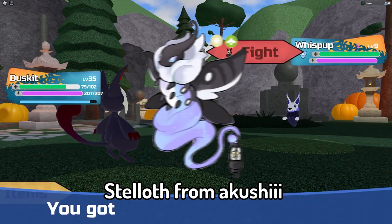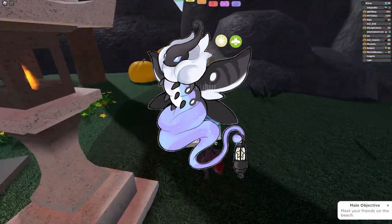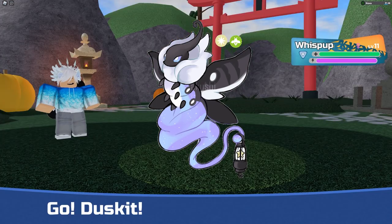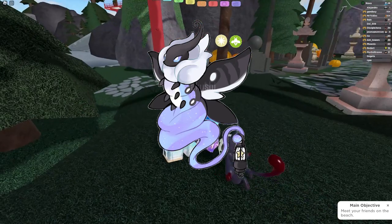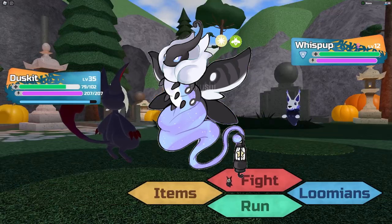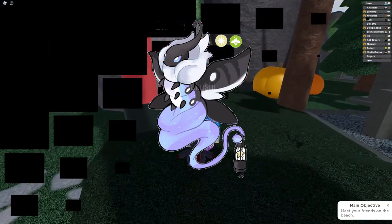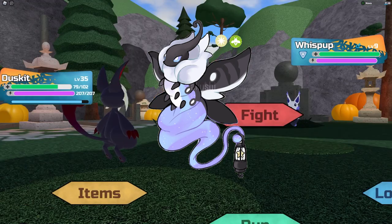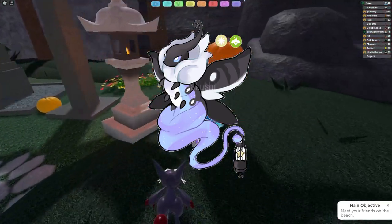At number 6, we have Stelloth from Akushi. Honestly, I'm not a fan of bug type Tenorians because I think bugs are just weak in general, but this bug type looks absolutely amazing. It's also light type as well, which might actually make it even better than just a regular bug Tenorian. I like how they combined a regular moth with other things to make it even cooler — as you can see, it has a tail of some sort holding a lamp with a star in it. I believe the light type moves will probably come from that star. I'm hoping we can get this into the game because it looks absolutely cool compared to a lot of bug types in other monster catching games.